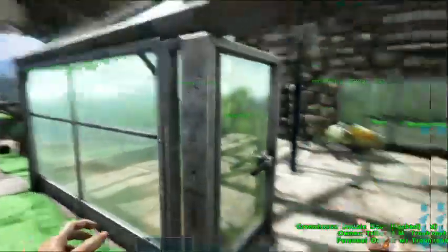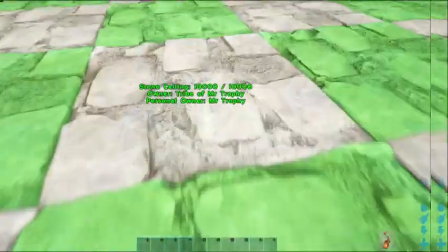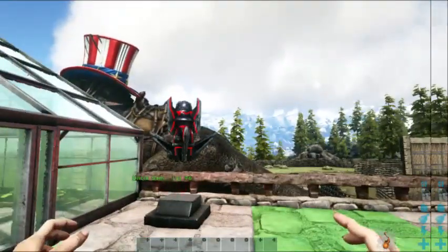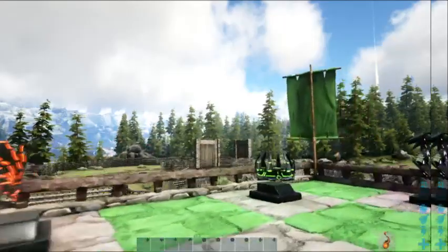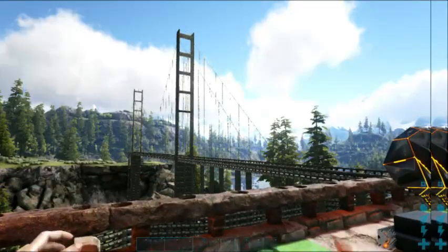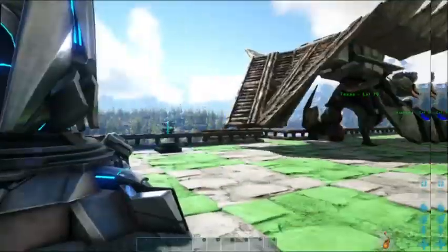This is our lawn. On most of our house builds we have a lawn around it, and we usually do it in a checker pattern like this. This is where we display our artifacts - you can see our flags, artifacts that we've collected. That's another look at the suspension bridge - we'll go and have a little look at that in a moment. We've got our tech transmitter there.